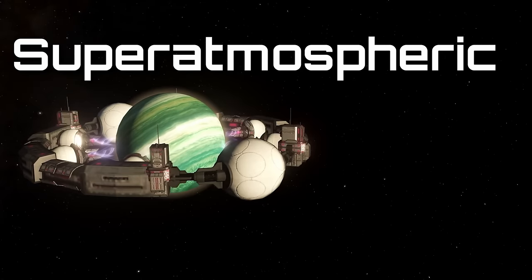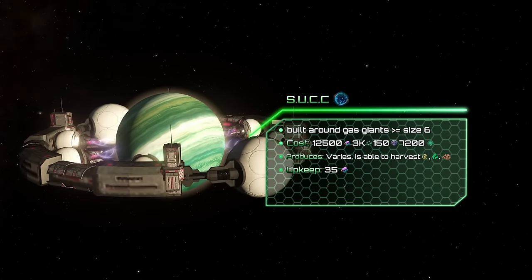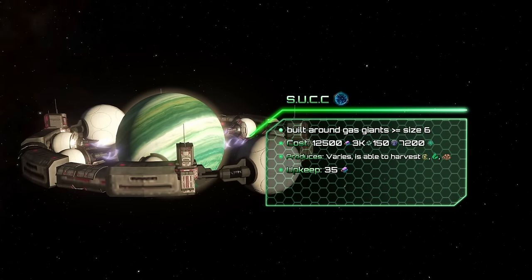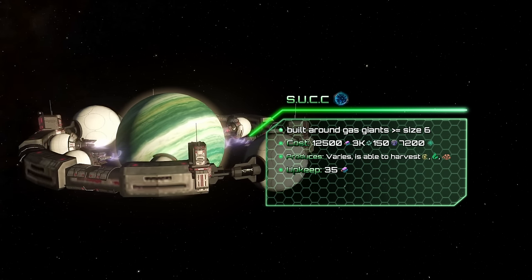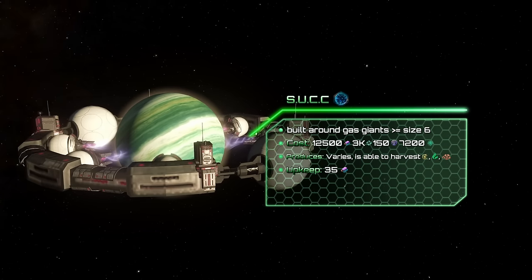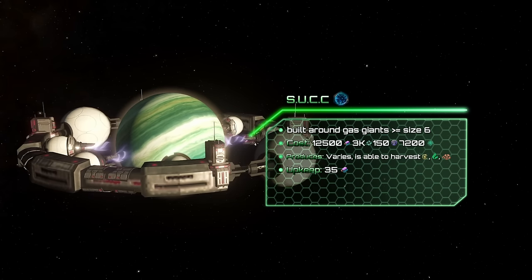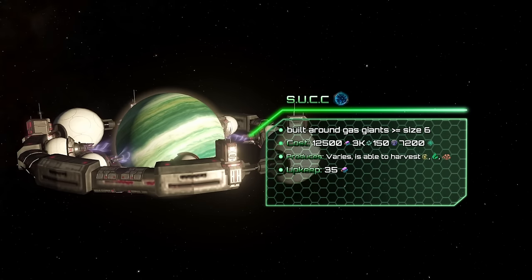The Superatmospheric Umbay Gases Collector Condenser, or SAG, harvests strategic resources from gas giants. It needs 12,500 alloys, 3k unity, 150 influence, and 7,200 days to be completed. The SAG has a varying resource output, and it's capable of harvesting energy, exotic gases, and later volatile motes at the cost of 35 alloys upkeep.